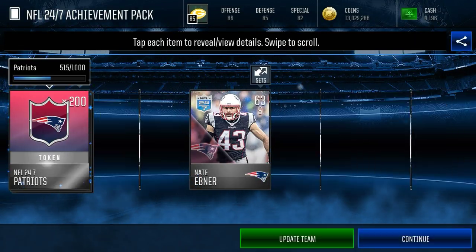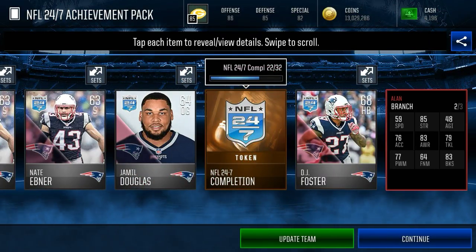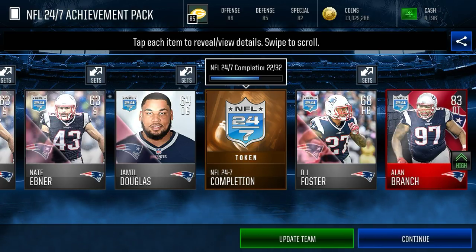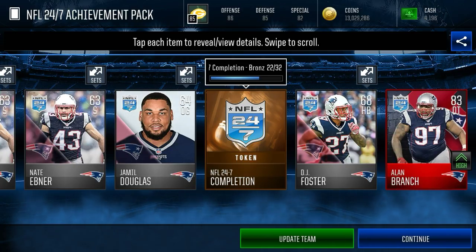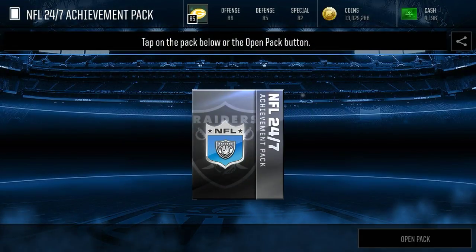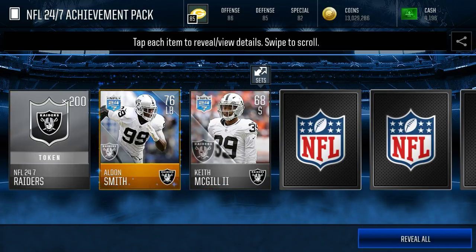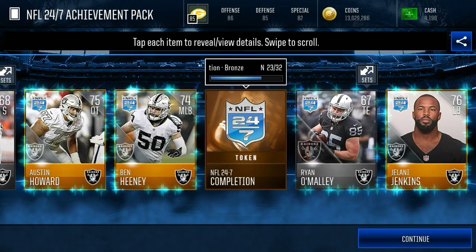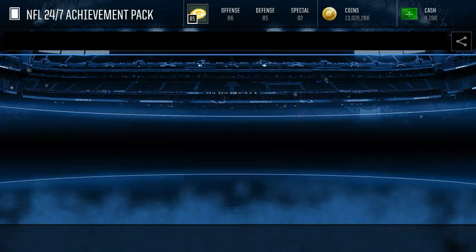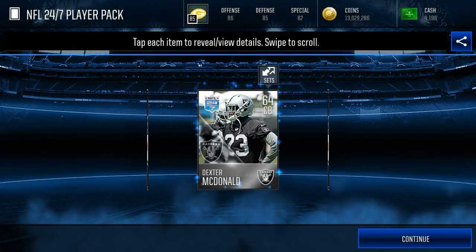Patriots — can we get anything here? And we get an Allen Branch, auctionable, 83 overall D-tackle. There we go — that's our fourth elite in this pack opening. Not doing too bad, actually. We're making back some good money on these NFL 24-7 achievement packs. These are really fun packs to open and I think they're the best packs in the entire game. Four golds right there — that's pretty impressive. And we get an NFL 24-7 player pack.